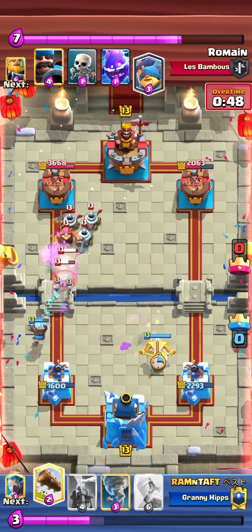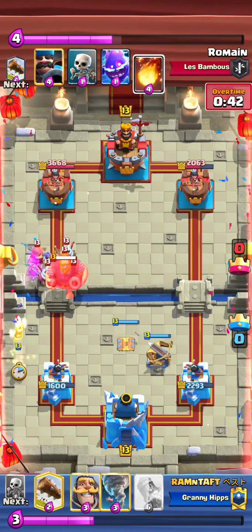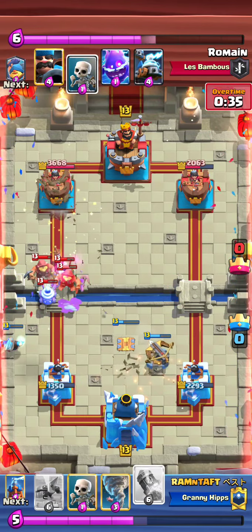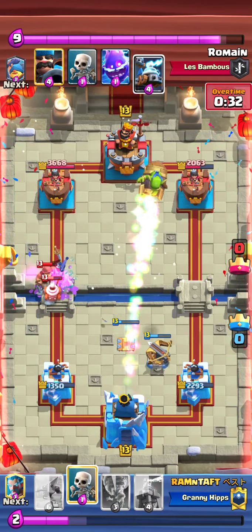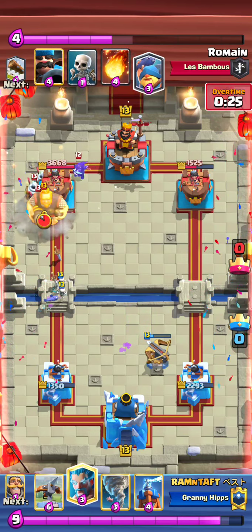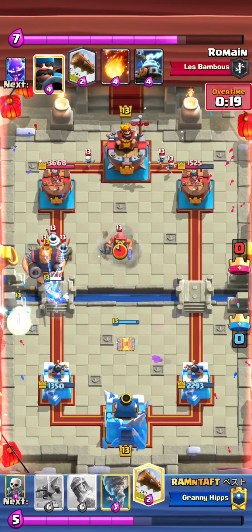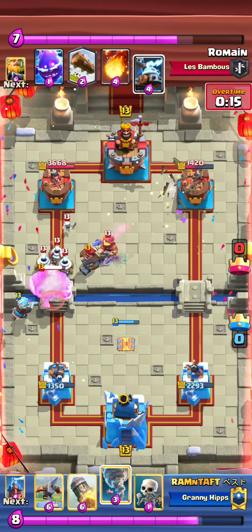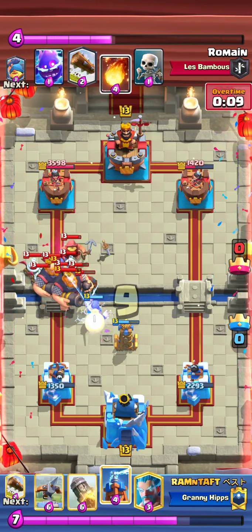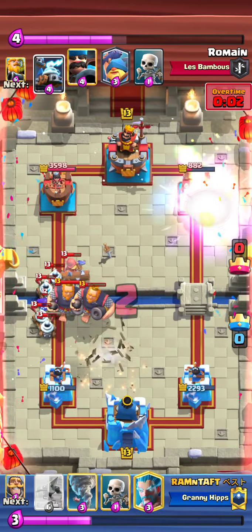He might go for a defensive expo just because his Fireball is at cycle. I want you guys to pay attention to his Knight placements — where he can actually get value instead of being fully pulled by the Fisherman. That Knight placement was a bit questionable, but I guess he still did his role — he's probably just trying to cycle. And that's a gigantic push by the opponent.